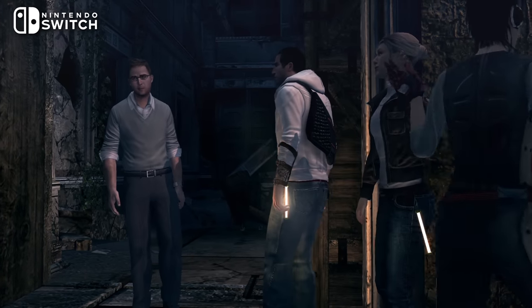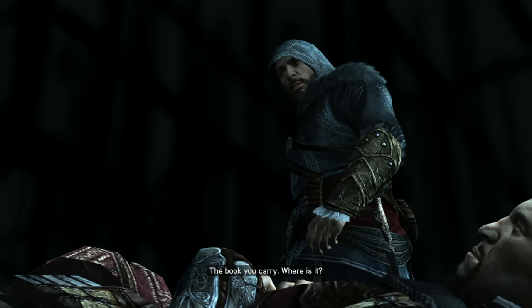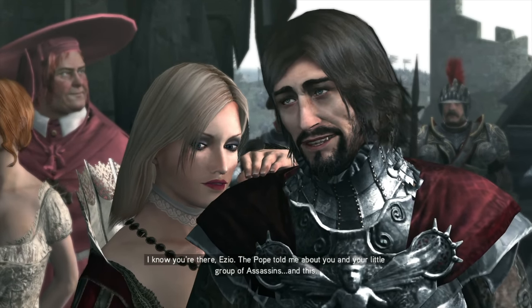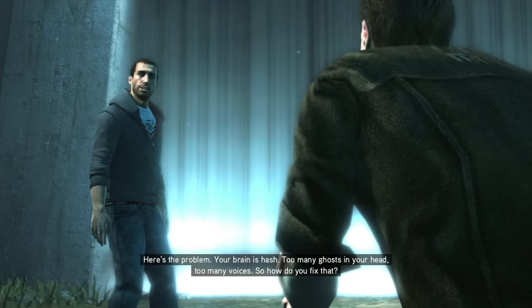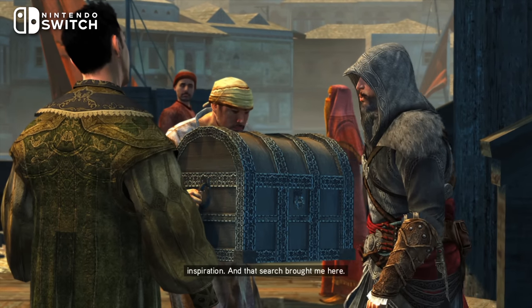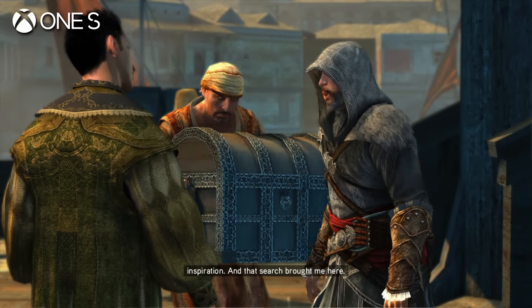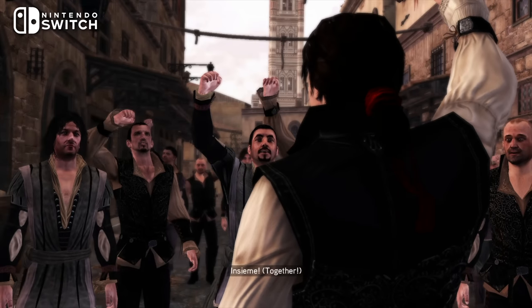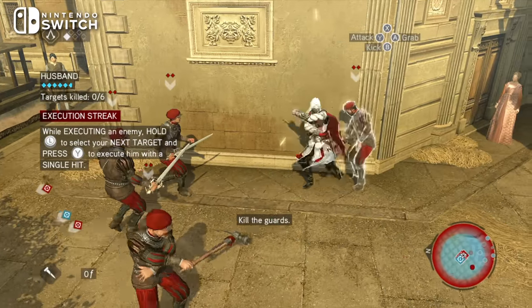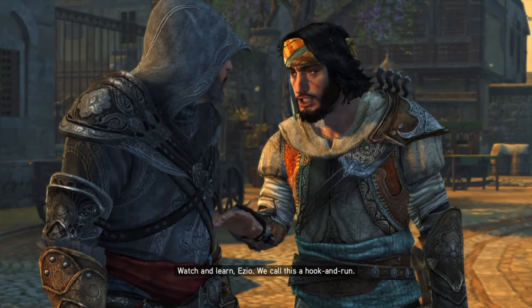Unfortunately, there is one final oddity: the audio mix. Both the original game and the Ezio Collection had a fairly cinematic audio mix, with loud music and explosions and comparatively quiet dialogue, carrying all of these elements with a fairly wide dynamic range. Some of the detail seems to have been lost here, and the dialogue is much louder in the mix in some scenes. The audio compression issues present in the other Assassin's Creed games on Switch seem to have made a return — many scenes still sound fine, but others sound noticeably degraded.